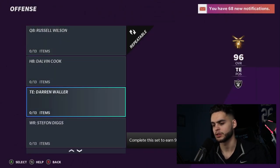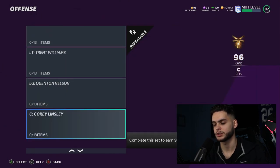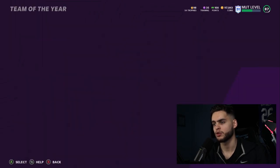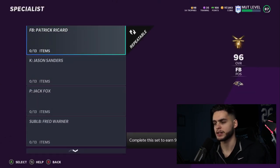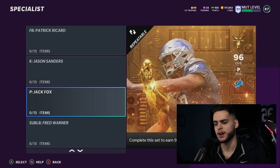On offense we have: Russell Wilson, Dalvin Cook, Darren Waller, Stefon Diggs, Justin Jefferson, Trent Williams, Quenton Nelson, Corey Linsley, Brandon Scherff, and Jack Conklin. I'll make a video going over my favorites later in case you guys get fantasy packs and aren't sure which one to pick. Specialists include: Patrick Ricard, Jason Sanders, Jack Fox, Fred Warner, JD McKissic, Grady Jarrett, Trey Hendrickson, and Gunner Olszewski.